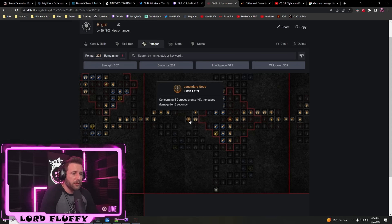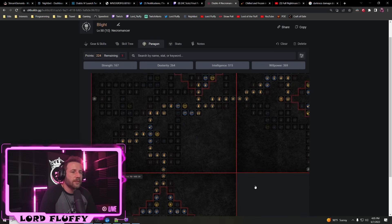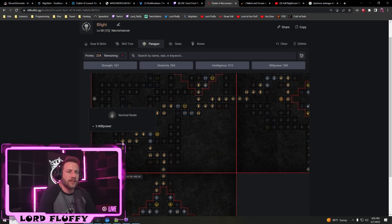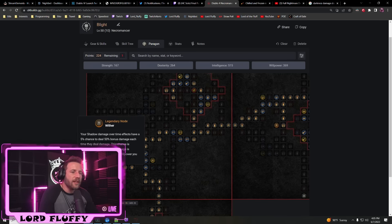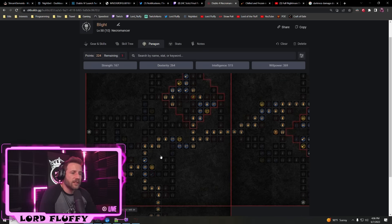For your second paragon board, make it Flesh Eater — consuming five corpses increases damage by 40% for six seconds, great for any build. Then we move to the shadow legendary board, which reads: your shadow damage over time effects have a five percent chance to deal 50% bonus damage each time they tick, increased by one percent and 2.5% bonus damage per 50 Willpower. This makes Willpower a strong secondary main stat alongside Intelligence. Anytime you see Willpower as a pathing option, take it. We also pick up damage reduction from dotted enemies on this board.